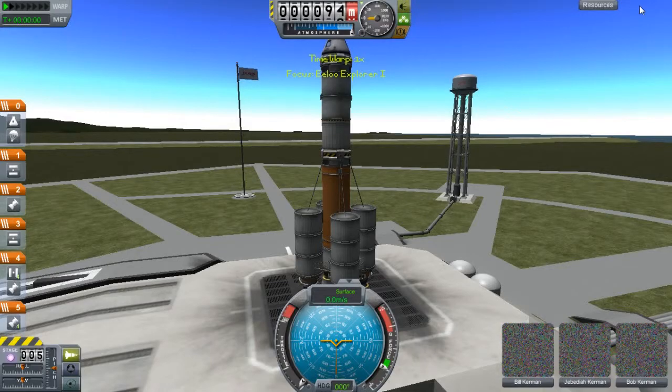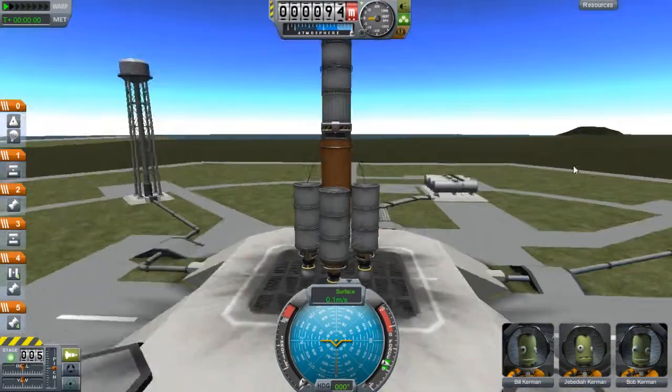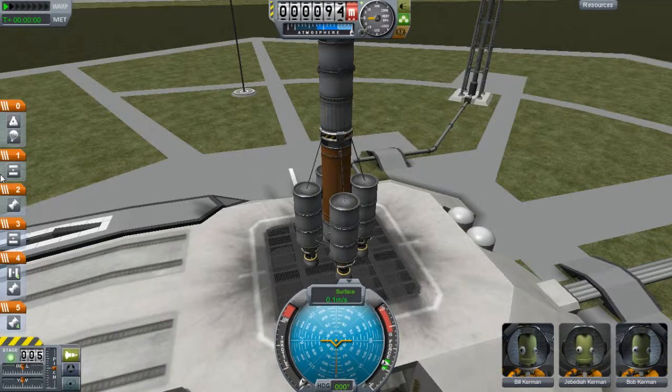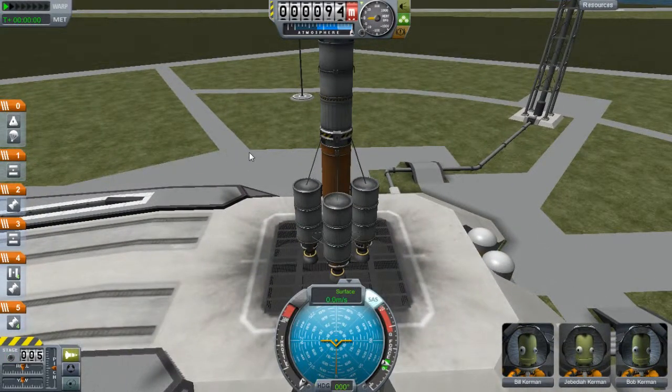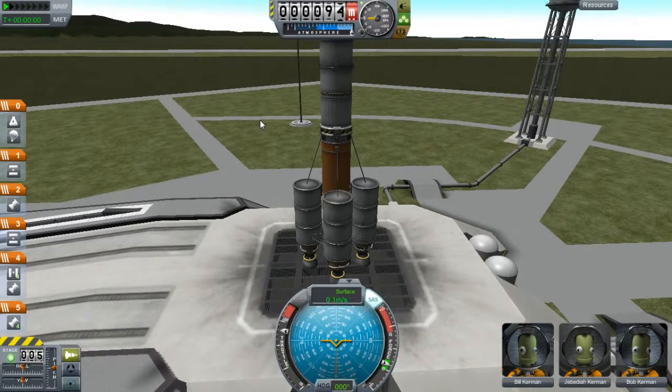The pre-launch checklists: make sure your rocket is stable, do a visual inspection for any problems, make sure your abort stage is right, check staging in general, make sure SAS is turned on before launch. Throttle up by pressing left shift and throttle down with left control. My recommendation is not to put the throttle at 100% because it will screw you over — I'd recommend about 66%.